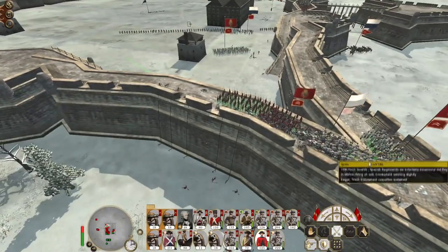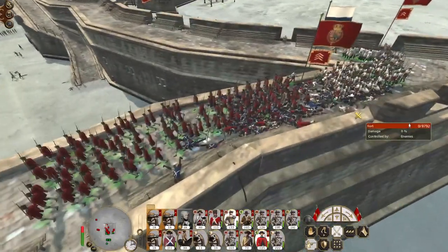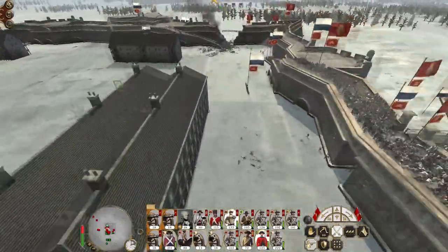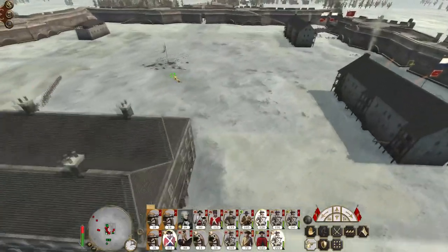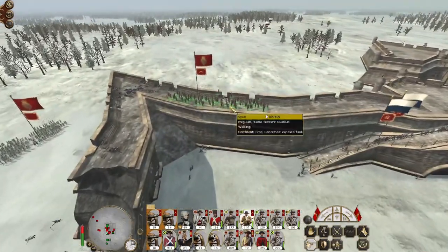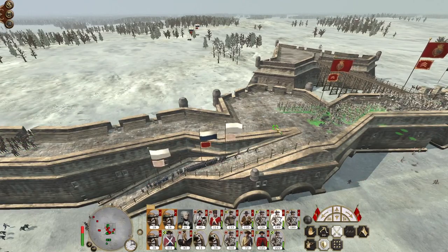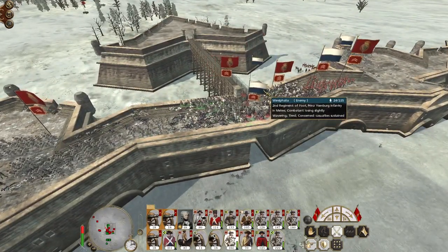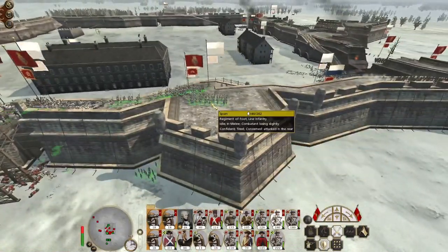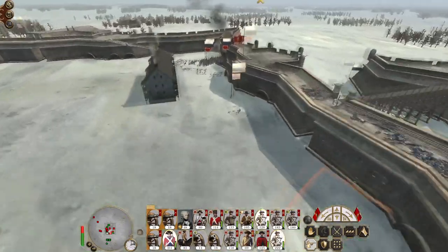Get our Swiss line off the wall — both units, ignore that last infantryman, just abandon him. Although you did just kill him, good. We can pour through this breach. Let's halt our fire. Core Guard did take a bit of a hammering in this fight, but let's try and get some of our units off the wall.